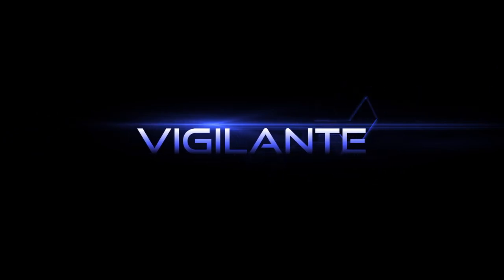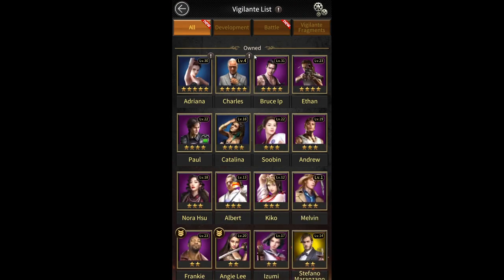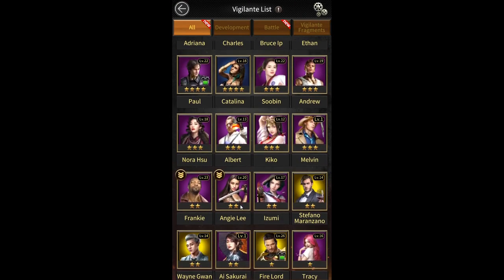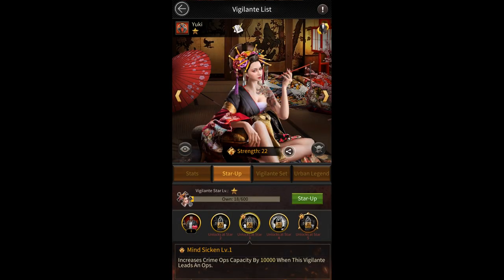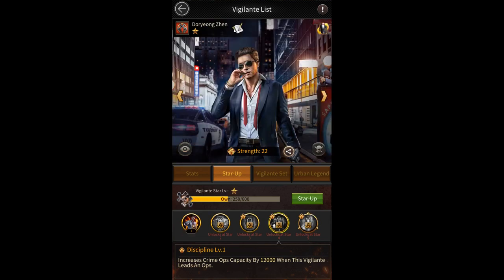The third method is from vigilantes. There are lots of vigilantes in Mafia City nowadays that are very helpful in increasing crime ops capacity. A few of the most common vigilantes for increasing crime ops capacity are Nick, Vlad, Fire Lord, and Doryoungzhen. You can increase crime ops capacity by upgrading their skills.